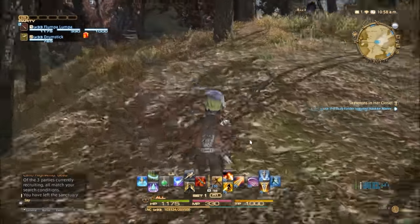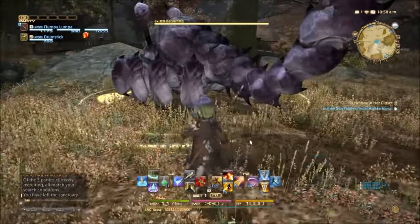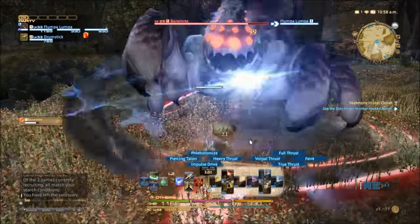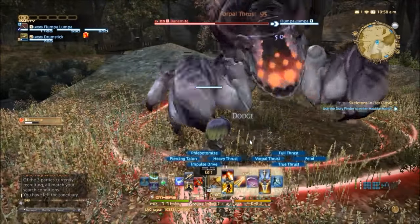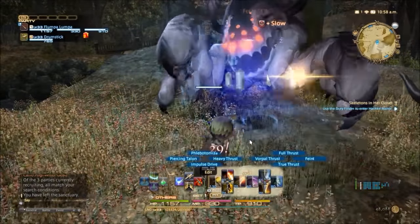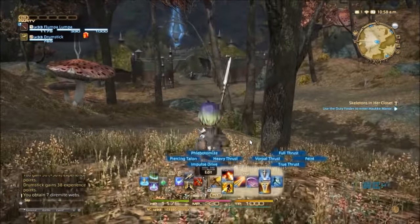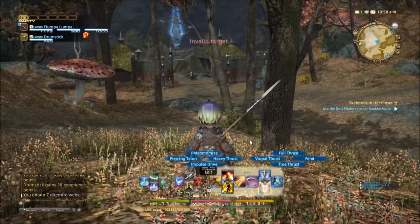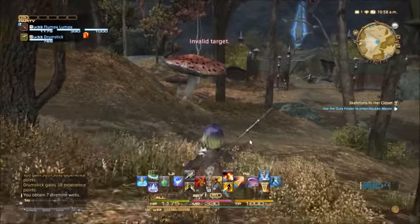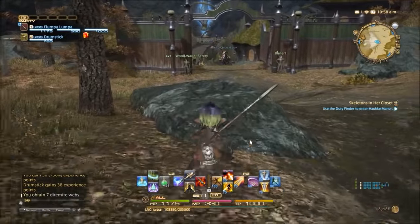Let's go target this little chap up here and demonstrate. If I hit True Thrust, you can see a little bar comes around Vorpal Thrust. When I use Vorpal Thrust, bang — and that's going. At the moment I have no problem hitting that button sequence, but my hotbar is getting rather full, so it might be easier to simplify those commands to a single button. That is what we're going to do — write a very quick macro.